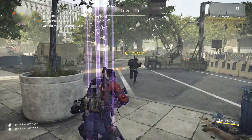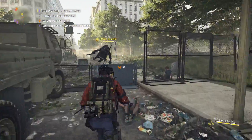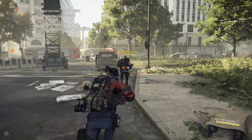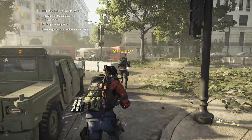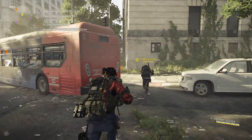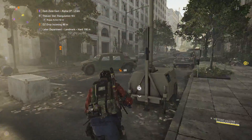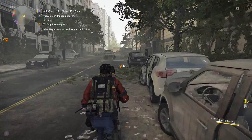Now you just need to look for another grey skull and run towards it. They'll keep showing — sometimes it might take a few seconds to show, just run around a little bit and it will eventually pop up. There you go: to the left of the screen you can see that grey skull pointing left, telling me where to go next.